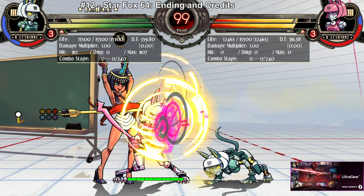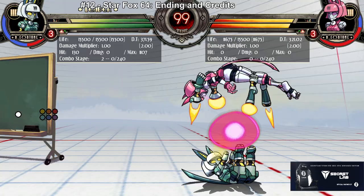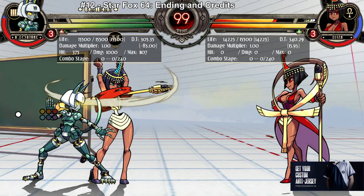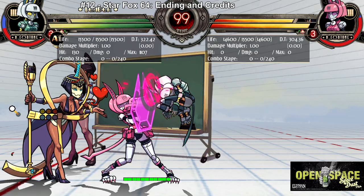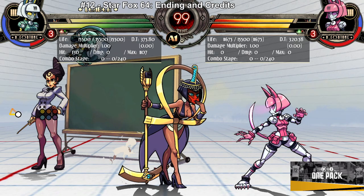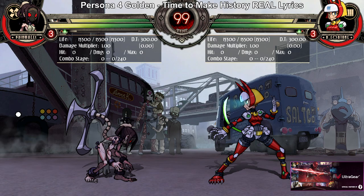This is really good for zoners or for rushdown characters who want to lock you down. The only real problem is she doesn't go that far horizontally, so you do have to be close to your opponent. Another weakness is that if you push block, there is a gap between the two parts — but if you're playing a zoner, you can just cover it with a beam or something.